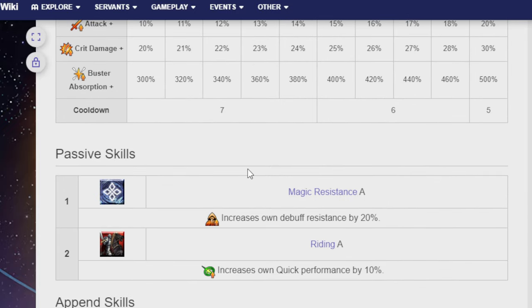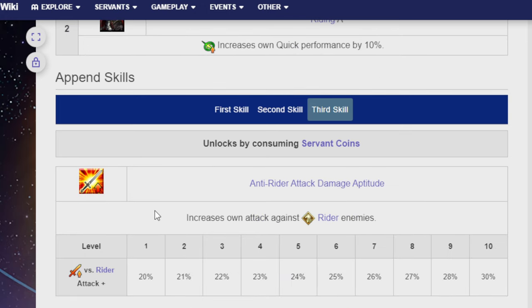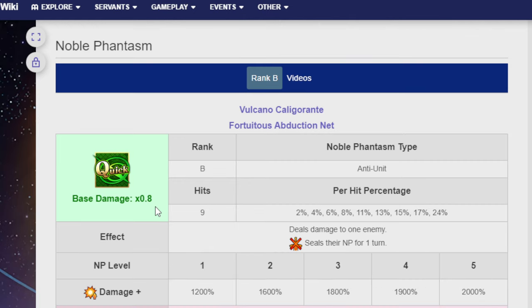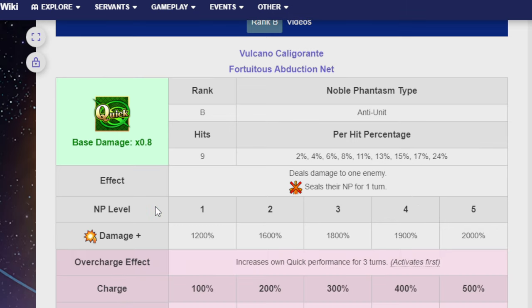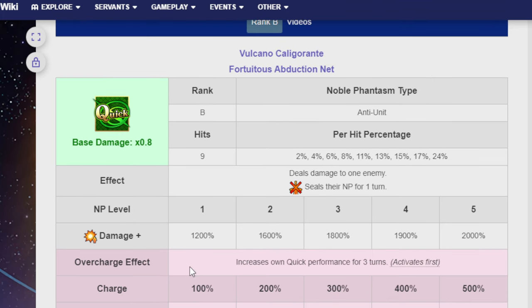Passive skills are Magic Resistance A and Riding A. His third passive is Anti-Rider Attack Damage Aptitude — apparently both Astolfos cannot stand each other; it's instant beef on sight. The Noble Phantasm is Volumen Hydrargyrum, Rank B, the Fortuitous Abduction Net, Anti-Unit. Hits 9 times, deals damage to 1 enemy, seals their NP for 1 turn. NP damage is 1,200% at level 1 and 2,000% at level 5. Overcharge increases own Quick performance for 3 turns: 20% at charge 1, 40% at max charge.